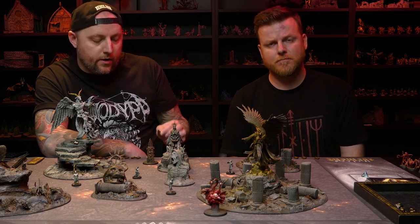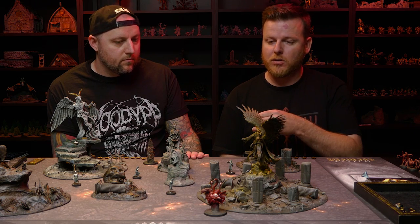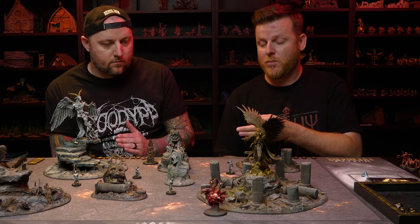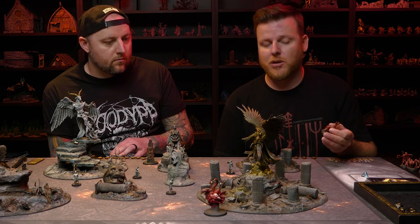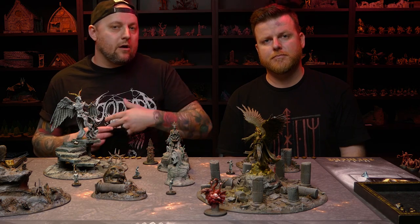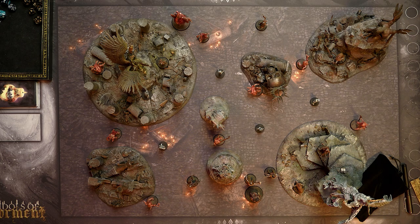Once you both have eight tokens, lay them out in order to see who has the highest number. The player with the highest number deploys the first idol. You just go back and forth, spending your initiative token to deploy whichever idol you'd like. In a standard game, essentially the entire play area is open for deployment — no board side or corner restriction. You can place your model anywhere on the board, as long as it is three inches away from a lost model or any enemy model, and not in impassable terrain.